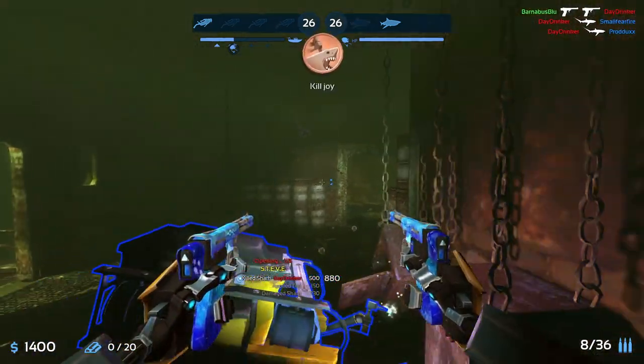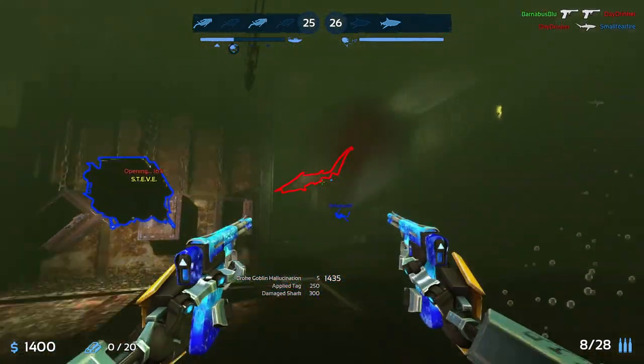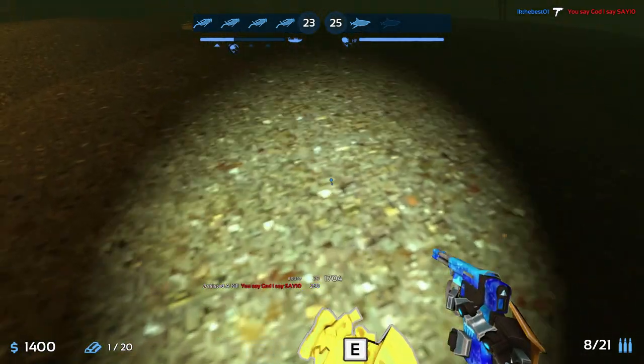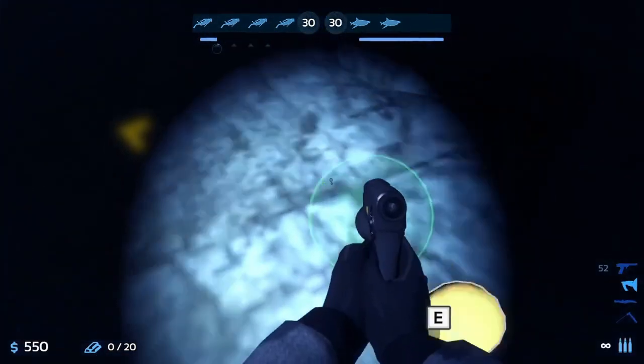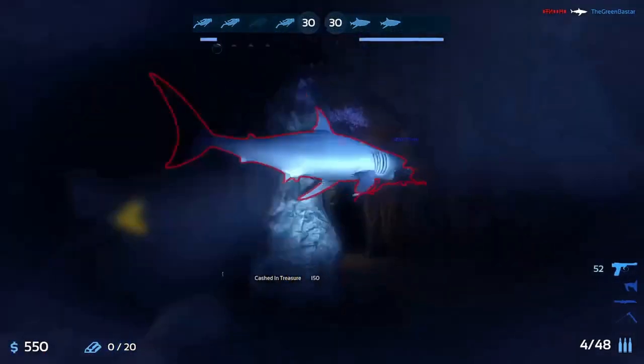The bigger worry of going for gold far away is that sharks will likely target you since you'll be alone. When you pick up gold you still need to deliver it to Steve. This can be done by swimming very close to Steve, or preferably throwing a bag of gold using the Q key to Steve. If you think you're about to be attacked, it's best to throw your bag of gold even if it won't reach Steve.